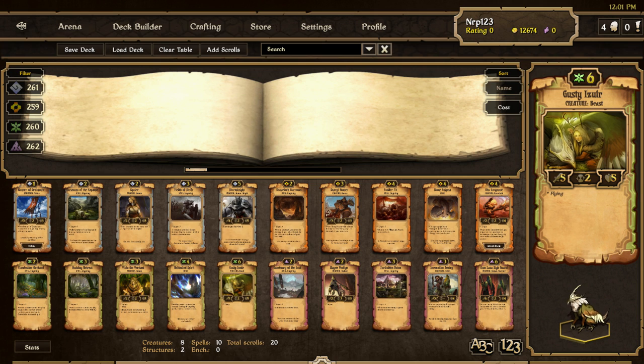Gustly Azula is a six-cost beast - it's like a big eagle. It's a 5/2/5 with flying, meaning it can move anywhere on the board. The catch is if you move to a tile that's not adjacent, its countdown gets increased by one. Growth has ways to work around that with rallies and all that. For six costs it's a 5/2/5 without relentless - I'm a little undecided, maybe only good in beast decks. With flying it's probably good overall - we'll see.